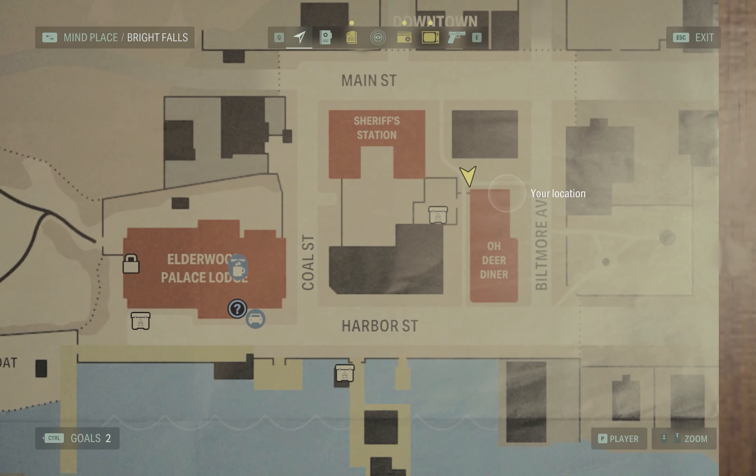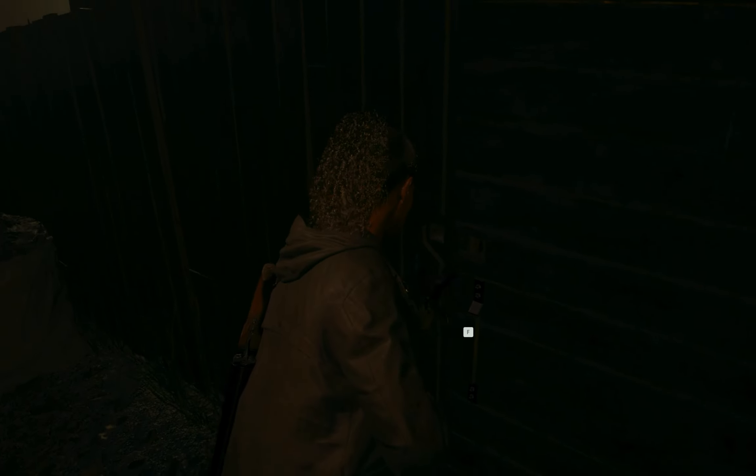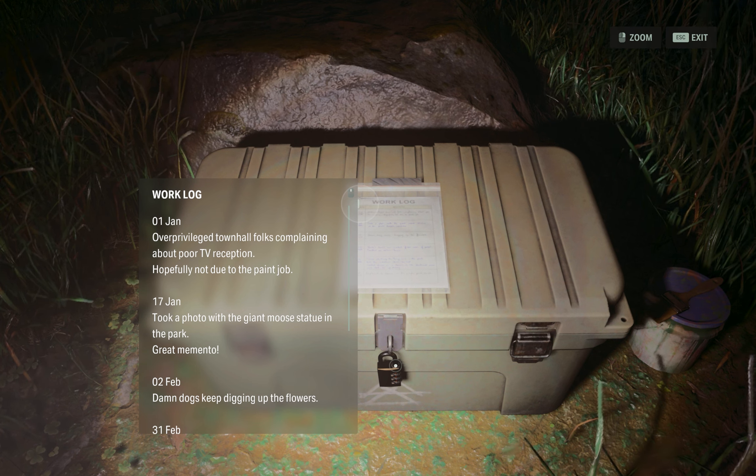There is a cult stash behind the sheriff station, as you can see in the map. You need a bolt cutter to open the door to this cult stash, so it's obvious you have to do it at the end of the game after getting a bolt cutter in the main story. As you can see, there are some notes on top — you have to find three symbols. It says TV connections are poor, and then something in the park.